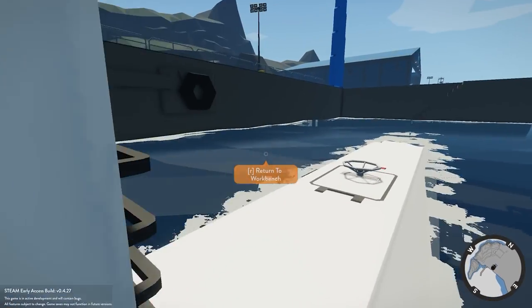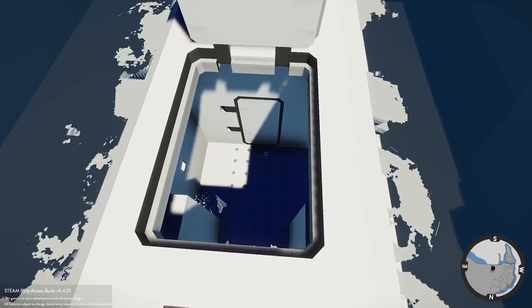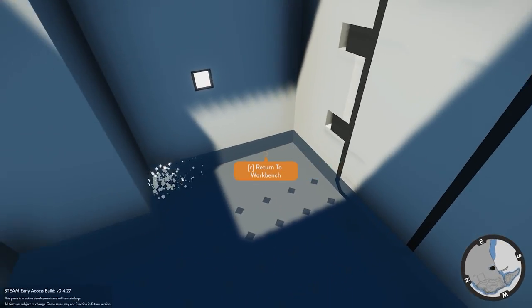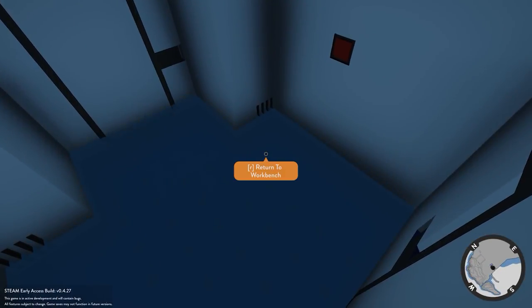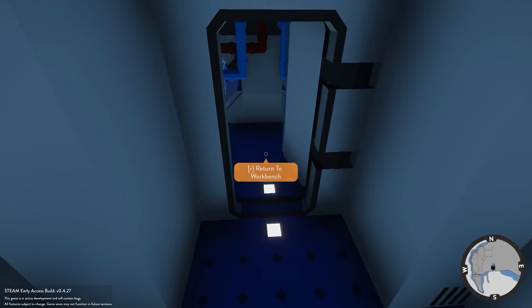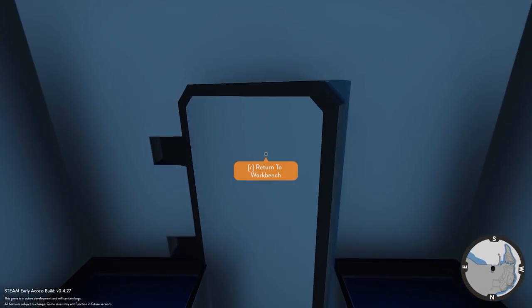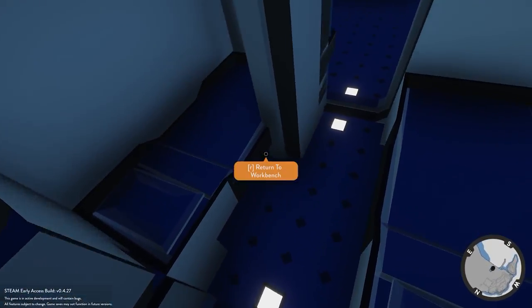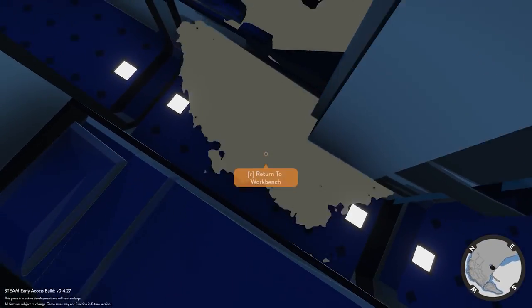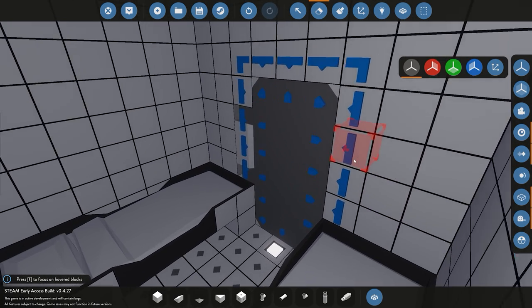I'll climb up the ladder and test. Pressing the button opens the outer hatch perfectly, and you can see the wet room is starting to fill with water — exactly what we wanted. Closing the button closes the door and the wet room drains, which is perfect. Testing all the other interior custom doors — they all work. One door doesn't clear because it hits the bed, so I need to invert the numerical value that controls its open direction. We fix that and then start adding the remaining controls.